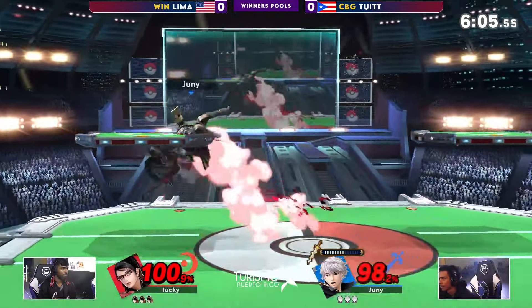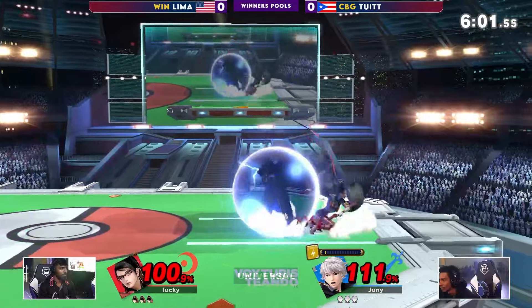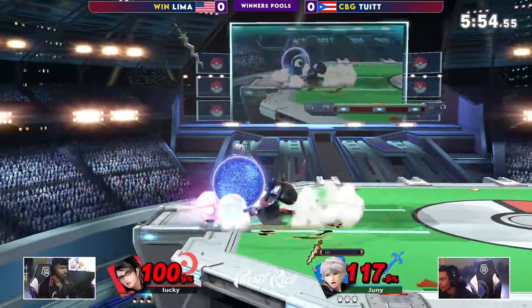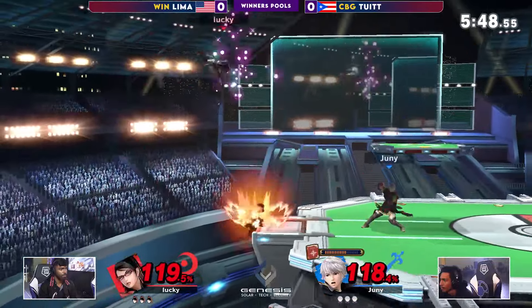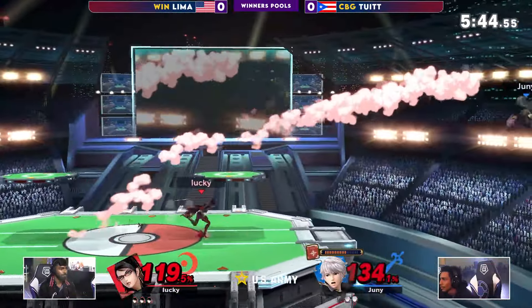Absolutely, but where Robin lacks in speed, that attack power is crazy. Has to avoid that fair — gets ABK'd. He's trying to kick in the back of the head, but Tua saying nope, I know about that second hitbox. Get back there, not going to get the KO just quite yet. Definitely going to be going for ledge traps instead of edge guards here, but you've got to watch out because of that witch time.